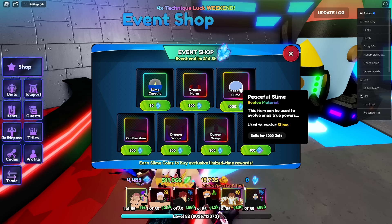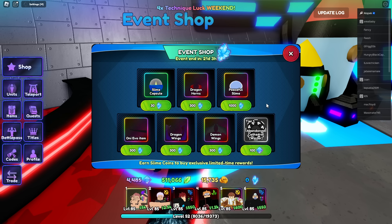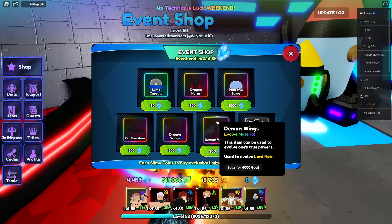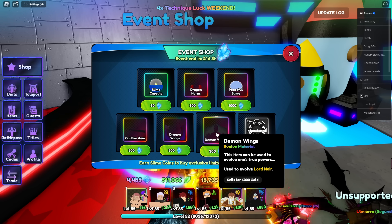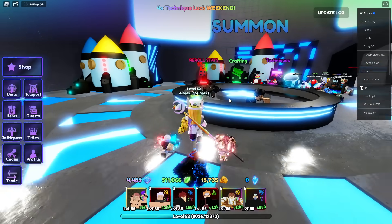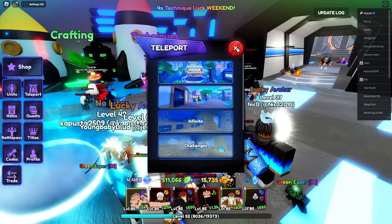We got peaceful slime for slime evo, and a new tier one abandoned cathedral, winter demon wings, dragon wings, and oni evo item. So there's a bunch of cool evos and a slime capsule - that's awesome. There are new portals of course, and apparently there's a banner as well.